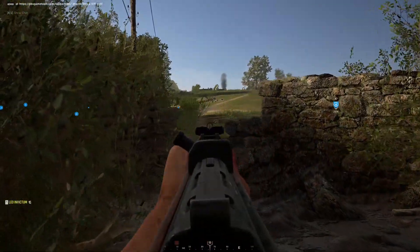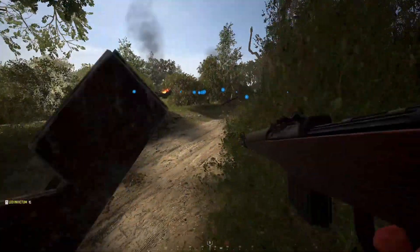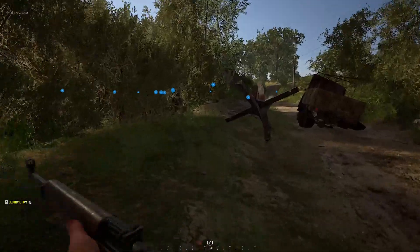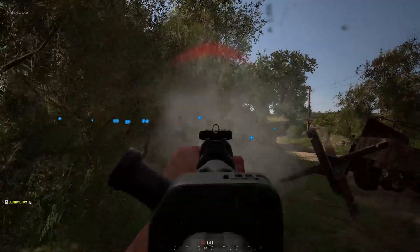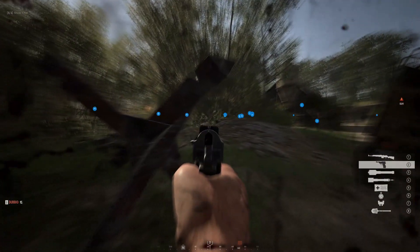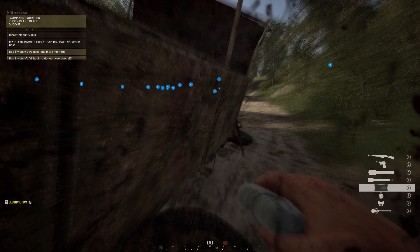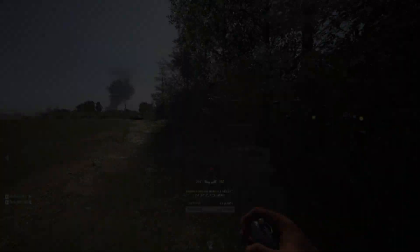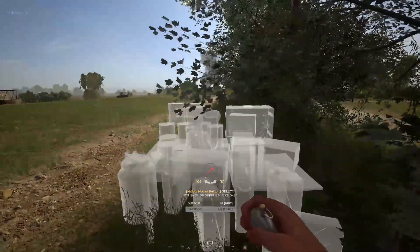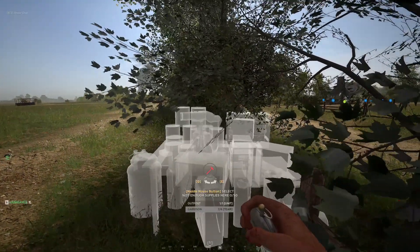If we lost that flag we'd also lose our garrison - this would be very bad. The enemy was entrenched pretty well already in our strongpoint, but we quickly pushed them out. First priority was setting up new garrisons - we found some hidden spots and got them placed quickly.